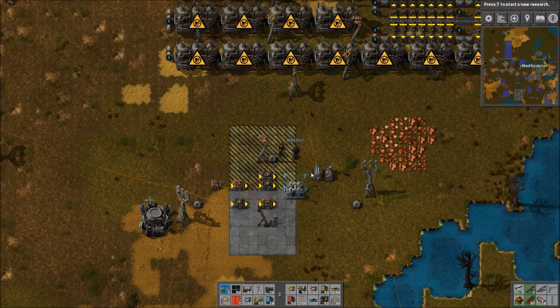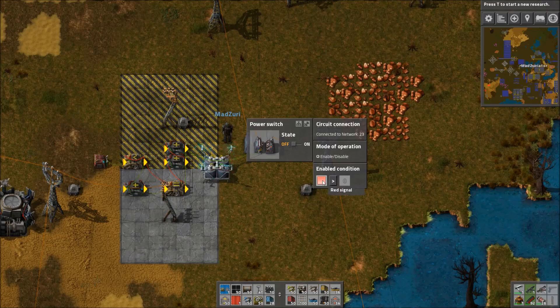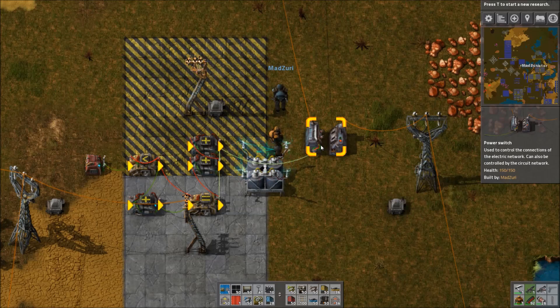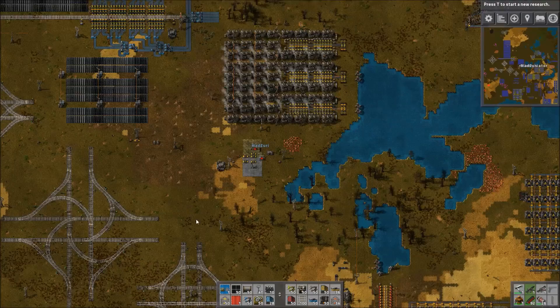So in a minute, once the accumulators get low, this will turn on and be our backup power. On your power switch you just set the condition: red signal is greater than zero. That's the condition we needed. You can't copy and paste certain conditions on the power switches — it just removes the wires. And there you go — they kicked on because our accumulators were low.